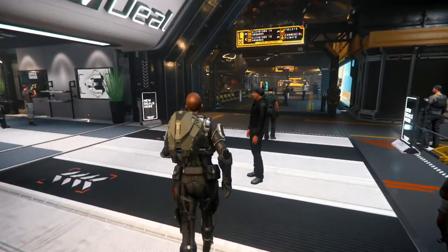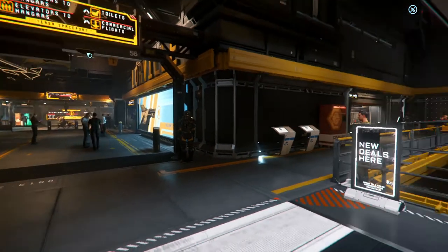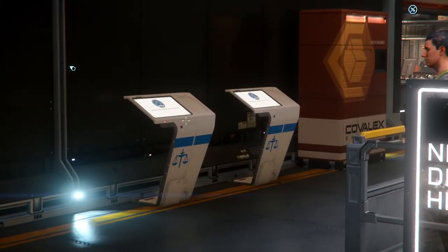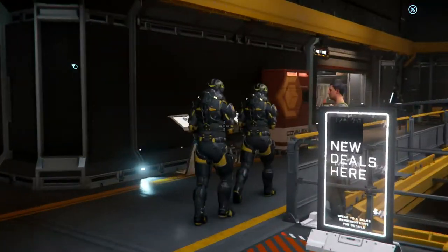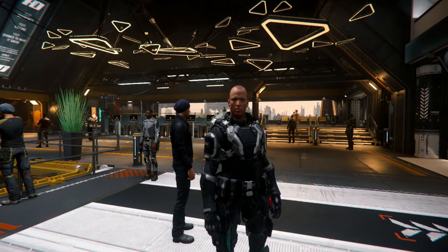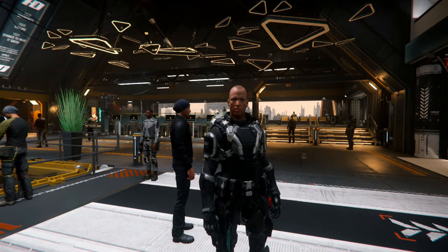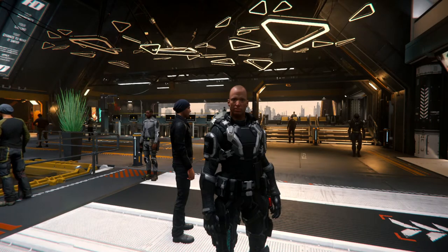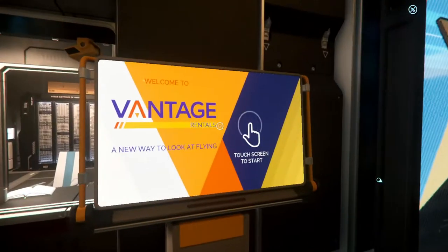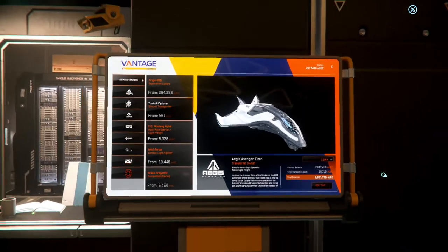You can follow the signs — we're going to do elevators to hangars and commercial flights. On the right-hand side you'll notice white kiosks for paying off criminal fines, and Hurston Guards are present. To your left you will find New Deal, where you purchase ships. Each planet will have its own different type of ship you can buy. On your way to the elevators, you'll also see Vantage Rentals, where you can rent different ships for 24 hours to try them out before purchasing.